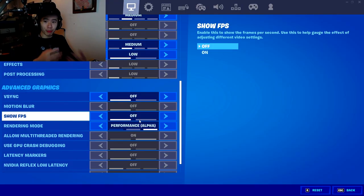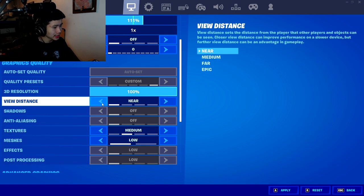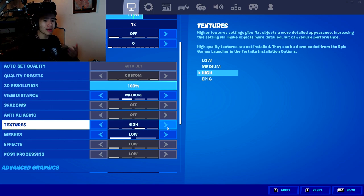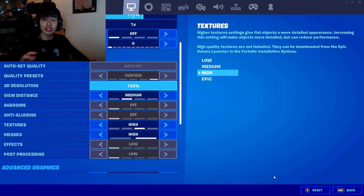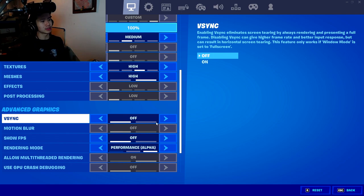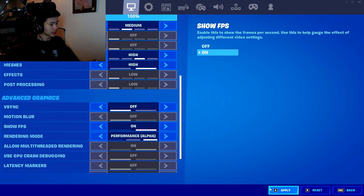Now on performance mode, here are the settings pro players use. 3D resolution should be at the highest so you can see from a far distance. View distance: I recommend near to medium. For textures, I'd recommend high — putting textures high forces your GPU to actually work for Fortnite. For meshes, I recommend high unless you want the mobile-style builds, which in my opinion look bad. For v-sync, highly recommend turning it off — disabling v-sync gives higher frames and better input latency. You can also turn on show FPS if you want.